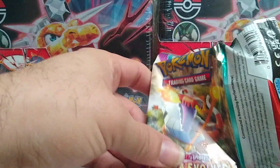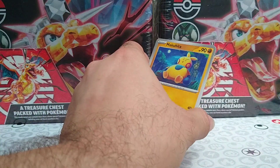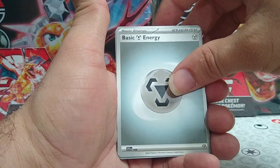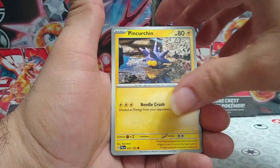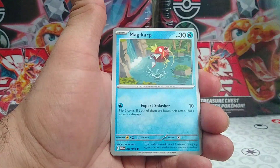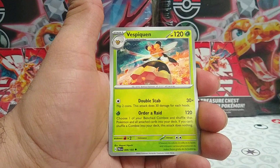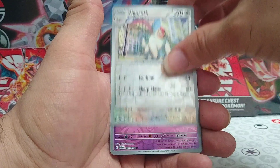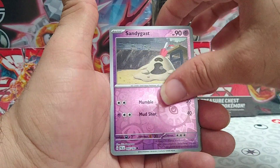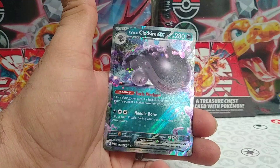On to our last pack. Let's hope for some more last pack magic like the other one for Paldea Evolved. Card code. We have Metal Energy to the front for this last pack. Makuhita, Pin Urchin, Dino, Magikarp, Kilowattrel, Azumarill, a Vespiquen, reverse rare Vigoroth, reverse rare Sandygast. And behind that, we have a Paldean Clodsire EX. Not bad.